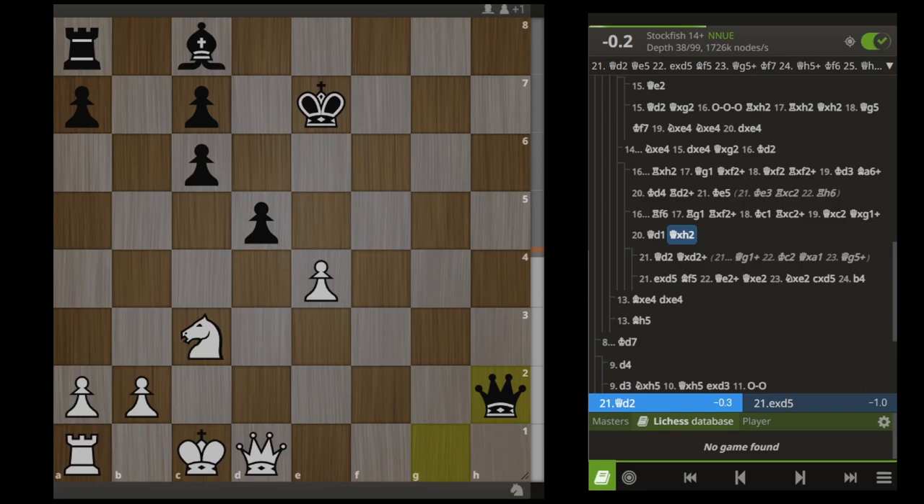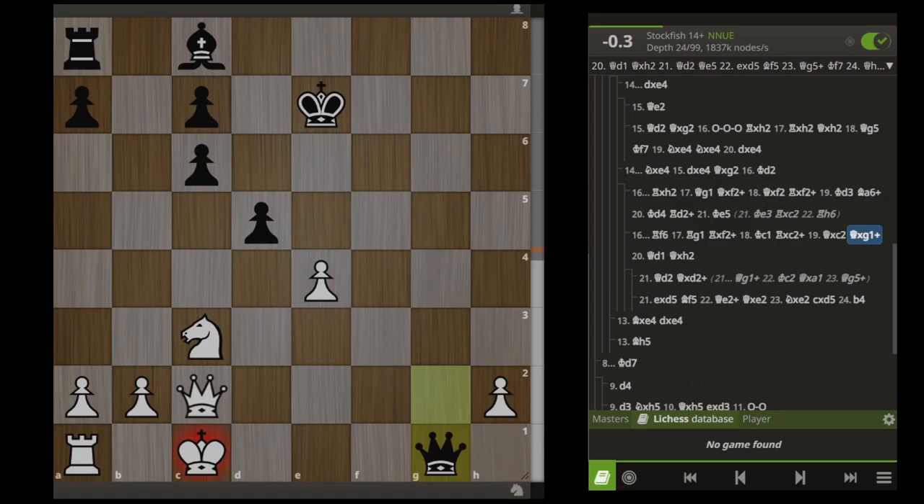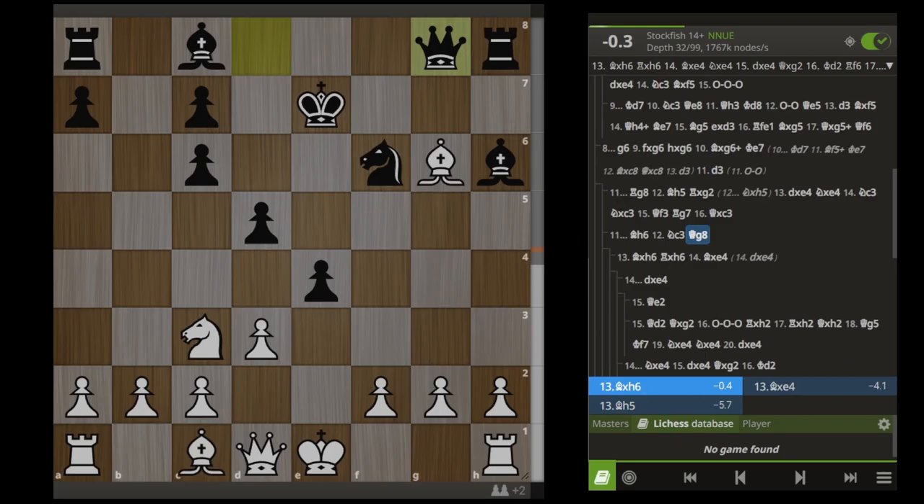I'm not going to cover any of the lines we just saw in that position, because that is just some ridiculous alpha zero engine gameplay. And all for what? A 0.1 engine advantage. What I will show you is some lines that a human might actually play, and how you can get a winning advantage every single time.